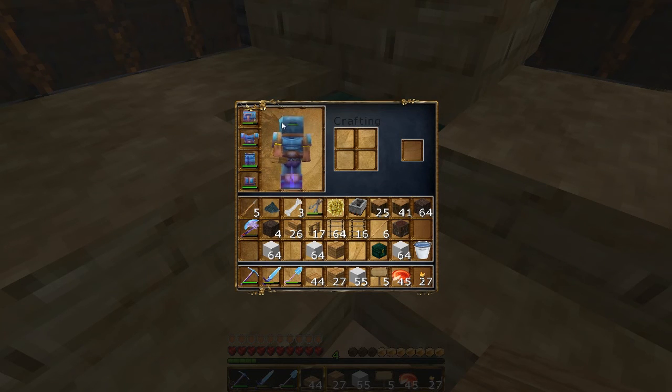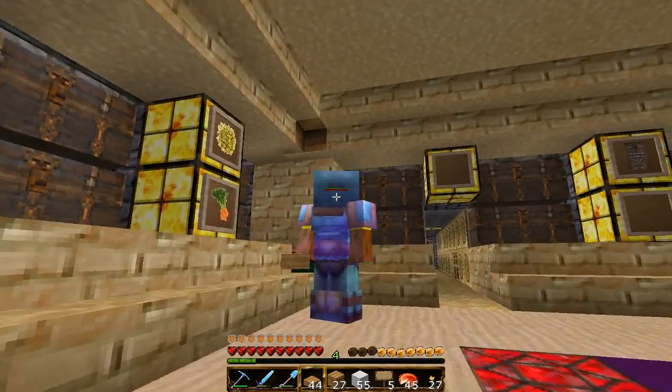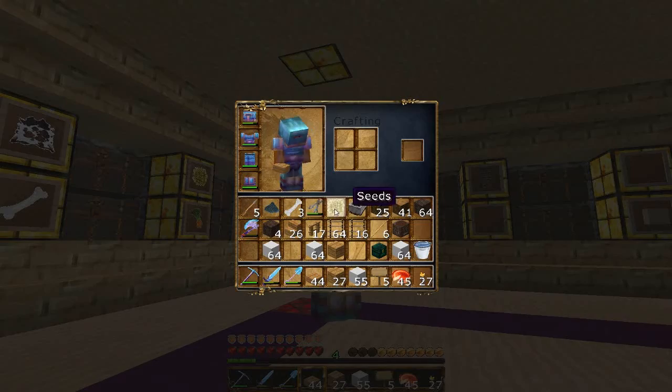What does the gear look like? Oh, it's a little gladiator suit — that's funny, that's really funny. I don't like the helm, but you can take care of that.